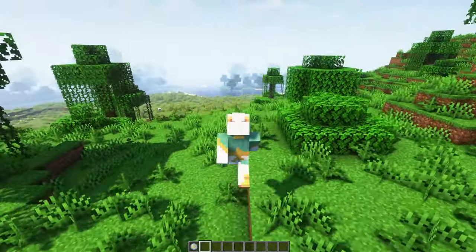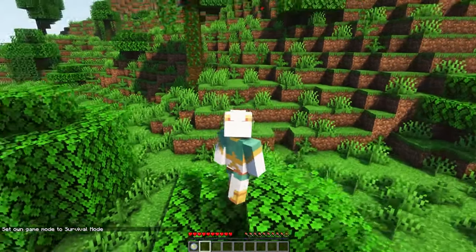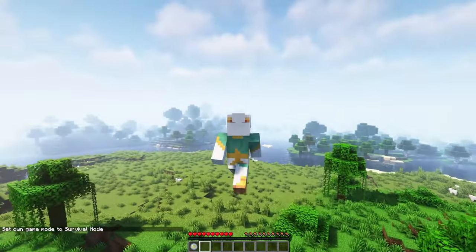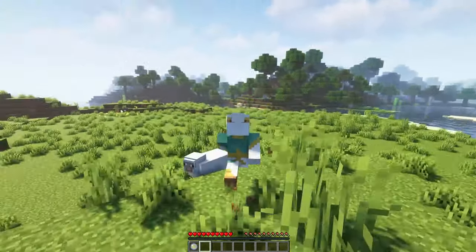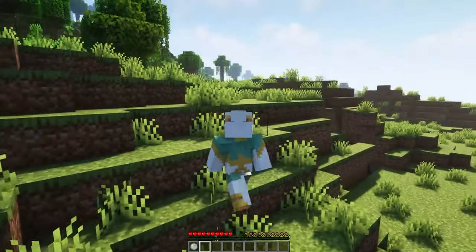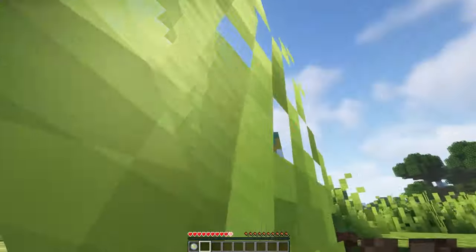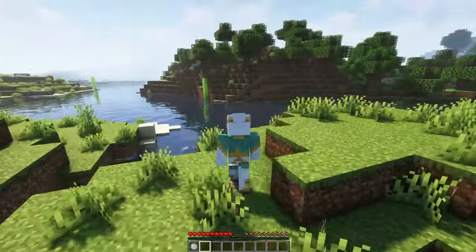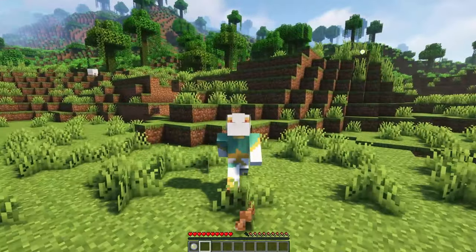Starting off with the lower-impact origins, we have the Avian origin, themed after birds — a bird-like origin. The big quirks are that you're a bit quicker than normal, with a speed boost allowing you to traverse the world faster. You also have permanent slow falling, letting you slowly float down to the ground. You can disable slow falling by holding Shift, but you'll take fall damage when you hit the ground.